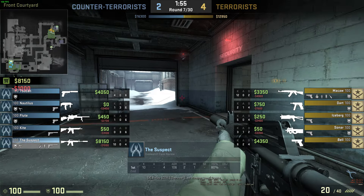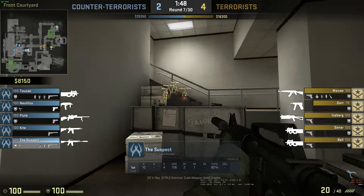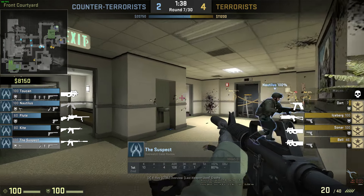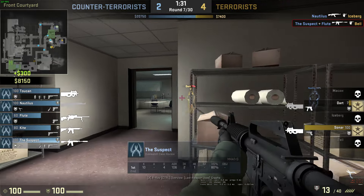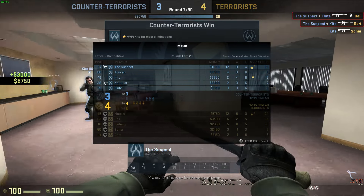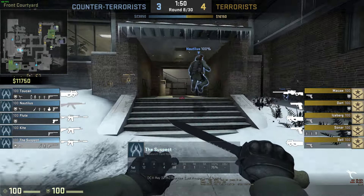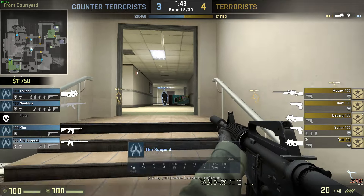Yeah, completely unfair. Definitely gonna be reporting this guy for wall hacks — probably using an aimbot as well. I hate the mentality of people — it's like 'I'm not good enough to hang, I'm gonna assume the other team's cheating and cheat myself,' or 'I'm just gonna start cheating because I'm a loser.' Now he's just obliterating these guys. McCaw on the other team does have 12 kills, but as far as I can tell it doesn't look like anyone on the other team is cheating — at least not wall hacking like this guy is.